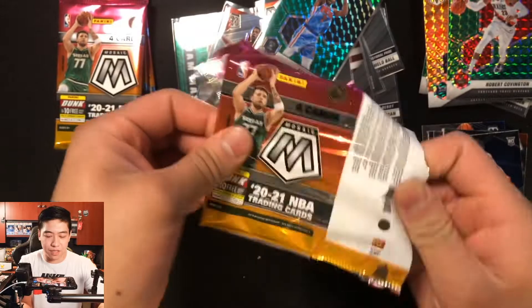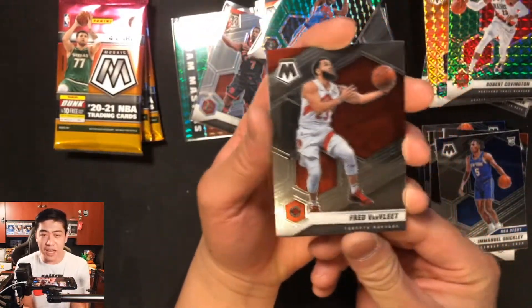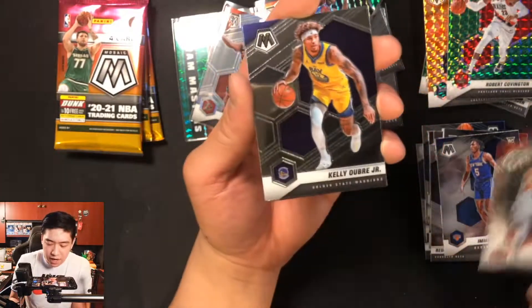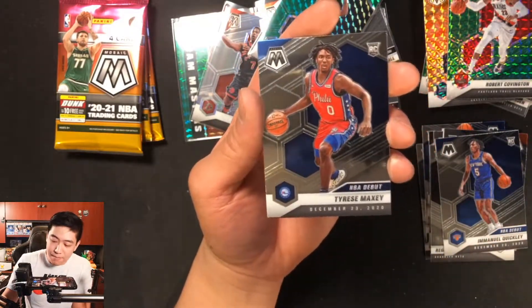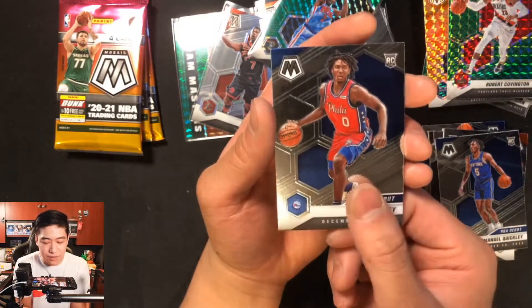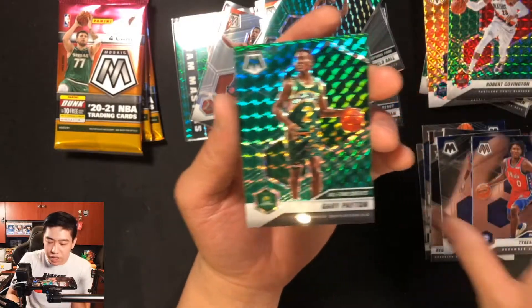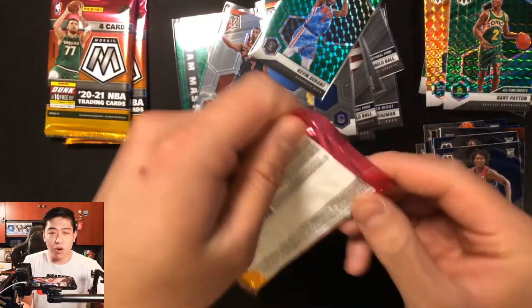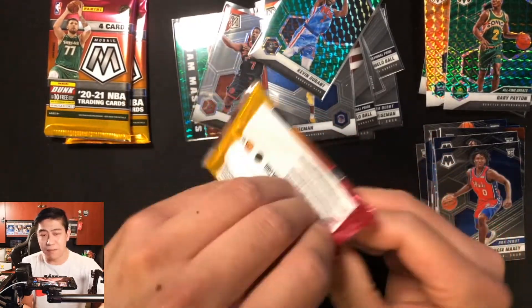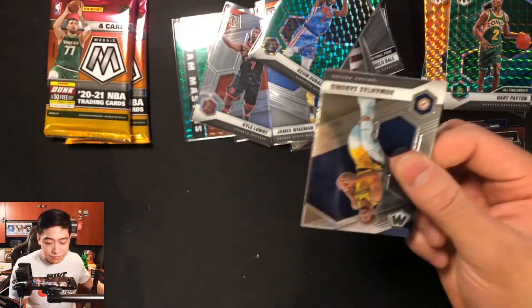Pack five: Fred VanVleet — should be an All-Star this year — Kelly Oubre, Tyrese Maxey NBA Debut, and an All-Time Greats Gary Payton. We haven't hit a green rookie yet. Three more packs to go.